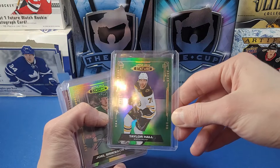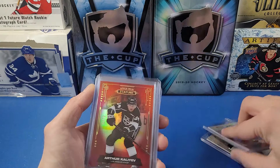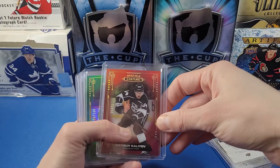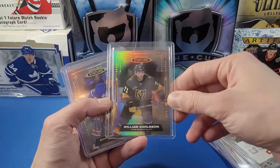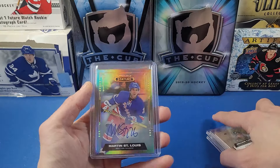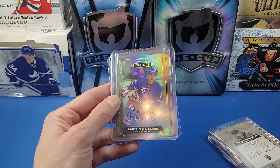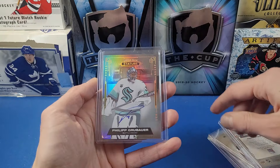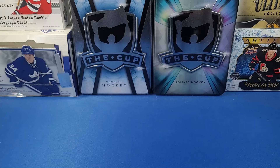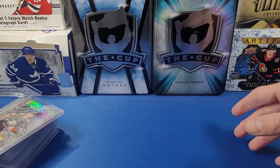Here are a couple of parallels and autos from the base set. There's Taylor Hall green to 66 — that's actually an image variation — a Joel Eriksson Ek base auto, Arthur Kaliyev red to 75, Connor Garland 149 green, Sean Monahan 149 green, a Marty St. Louis auto which I pulled from our 12-box break, and a Filip Hronek base auto. A lot of these cards are from that break, and others I picked up on eBay to complete the set.